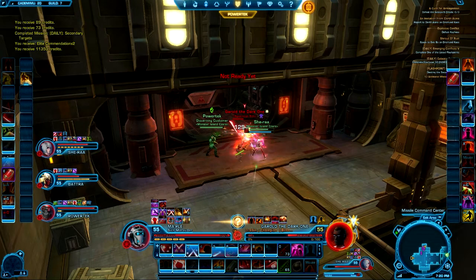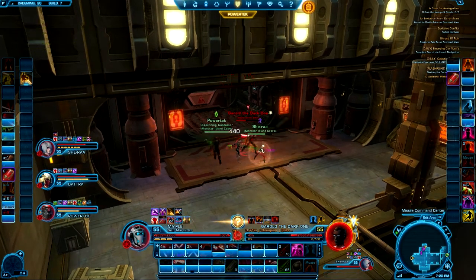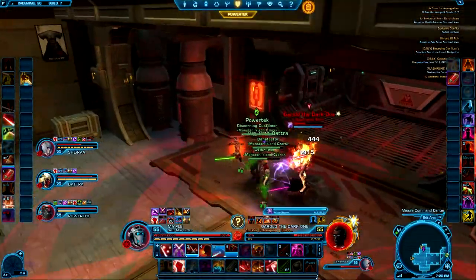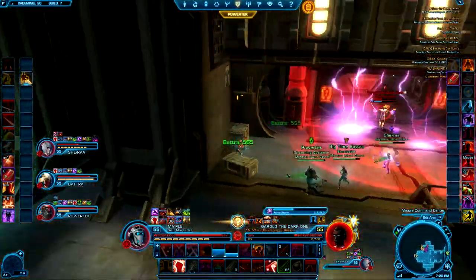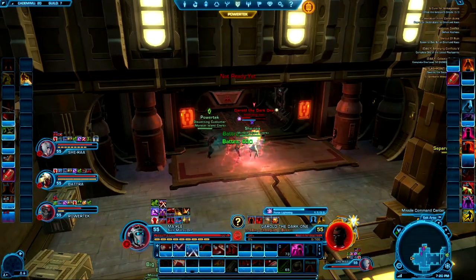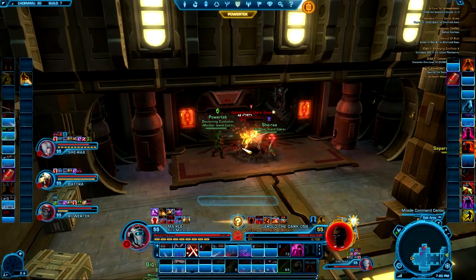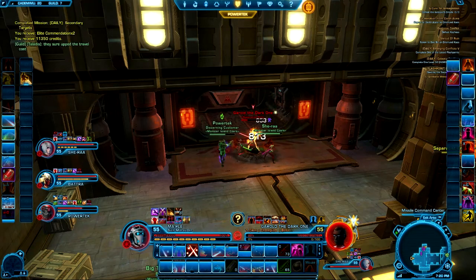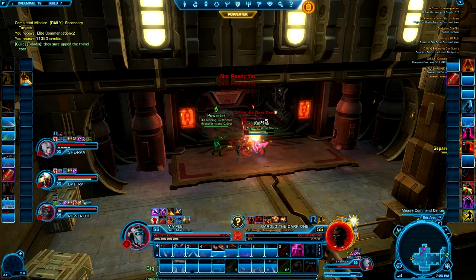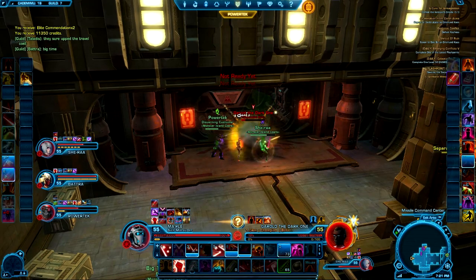He does an aggro drop and attacks one person in the raid for about 13k, which can get a little spicy if you're the healer. Make sure you're utilizing everything you have, especially AOE heals. As a Sorcerer healer, whenever the raid gets pulled in I force speed out and immediately drop a healing puddle by the boss. If people can stack up or use abilities to avoid the pull it makes it even easier. He has a good amount of HP so it becomes a bit of a healer check, but it's not the worst fight.